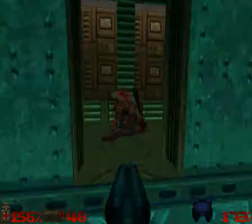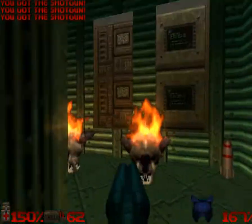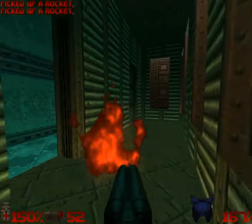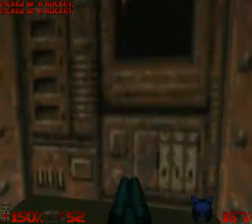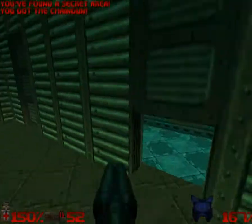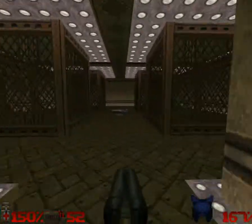Now in the original N64 game, one of the three pentagrams — special keys — was in this level. The thing is, you can't pick up those things without having the Unmaker, so you had to have gotten it from a secret level and then come here to get it. It's actually the first one that's available. But in this version it's replaced by a megasphere, and you have to go to a different level to get the first Unmaker upgrade.